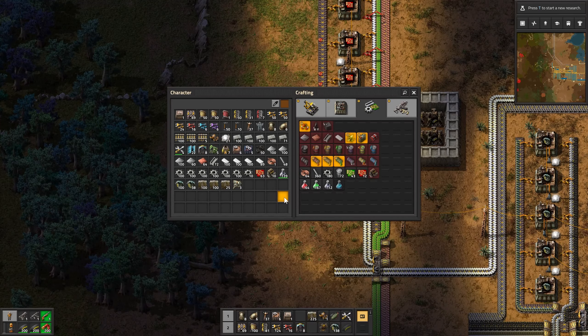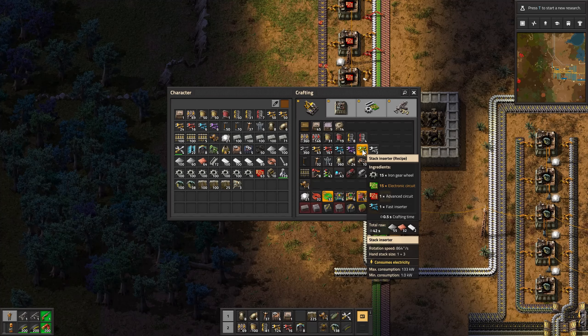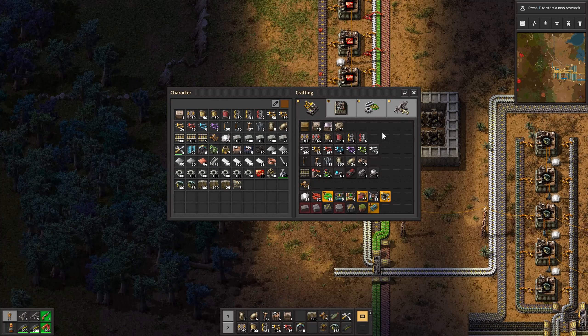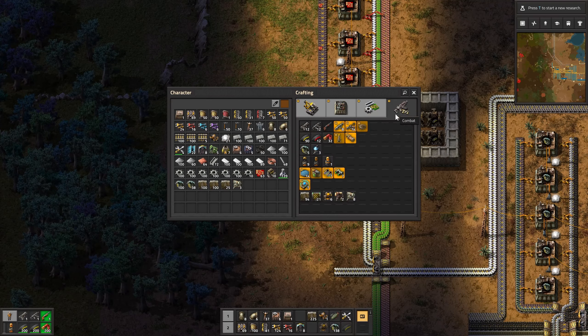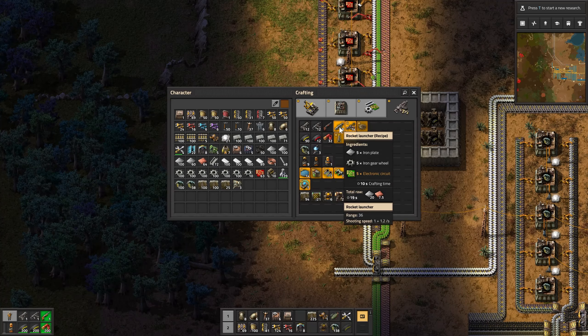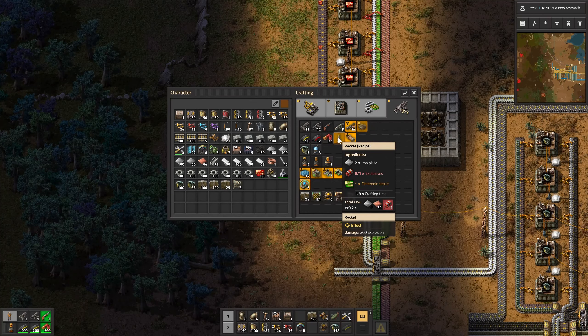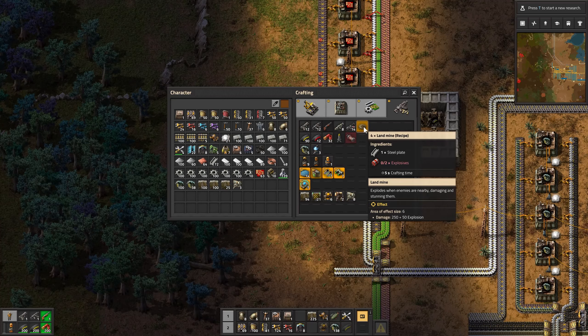Let's take a look — what was I going to make? Stack inserters — it needs one. What else was I going to look at? Blue science — did I research that? Yes, I did. Oh, that takes three but it also takes sulfur, which I don't have yet. It takes 30, but I only need to craft that once so that's not a huge deal. I haven't looked at all this new stuff I've got either. Ooh, rocket launcher and rockets. And I can make my flamethrower now, but I need crude oil for the ammo. And we can make landmines now with explosives.